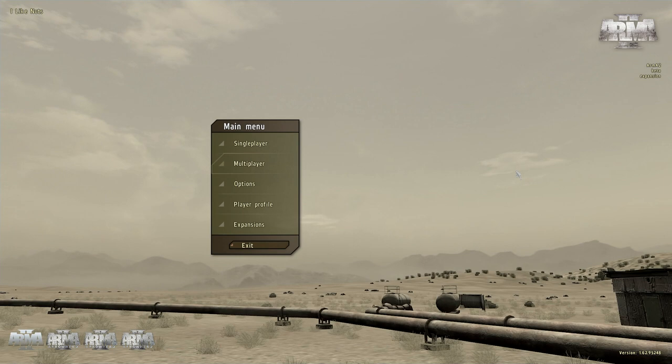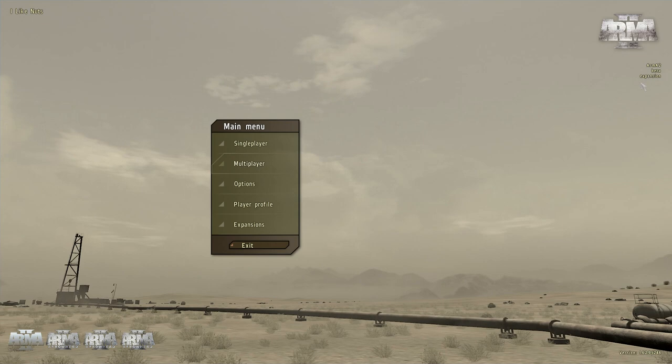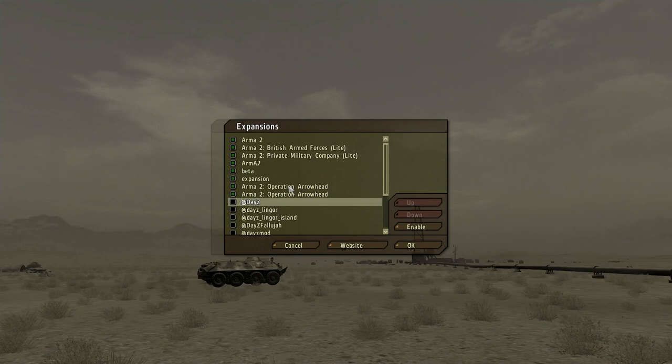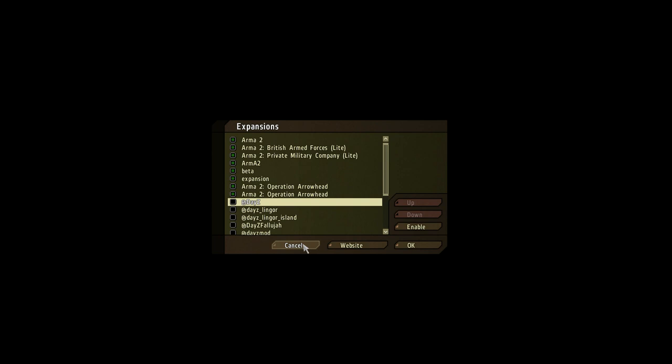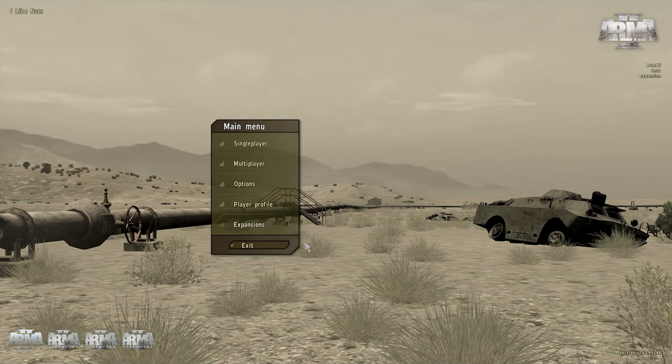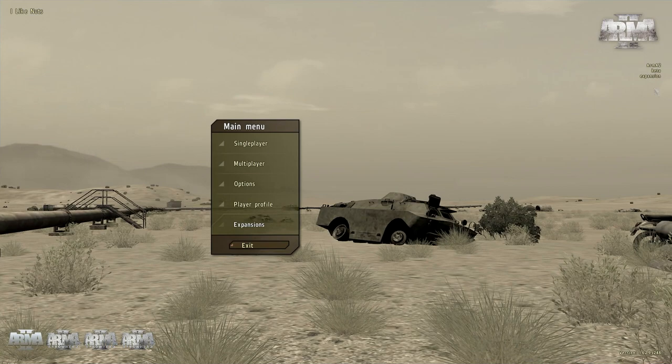Let me show you how to get into the game first. You need to start ArmA 2 without any mods or expansions. At the top right you'll see I've got absolutely no mods. If you click on expansions, you'll see all of these are disabled. If you see DayZ in there, you need to untick or disable it — none of these mods with the at-sign at the front. You need to start it in vanilla mode, not with DayZ Commander, 6Updater, or any other DayZ tool.